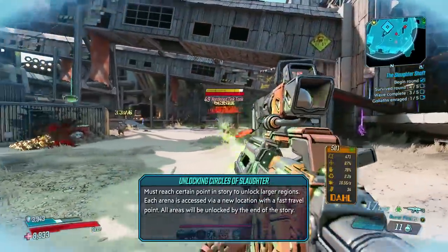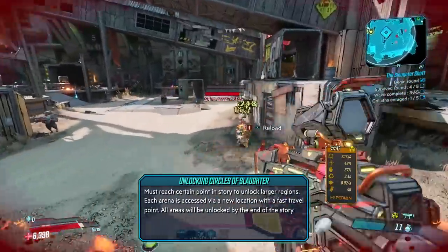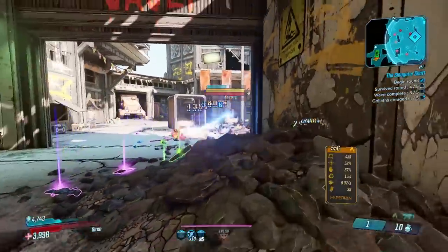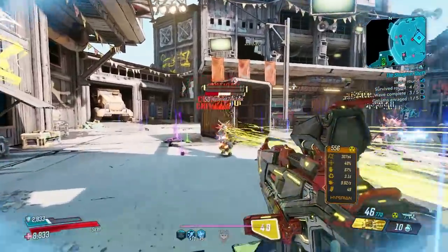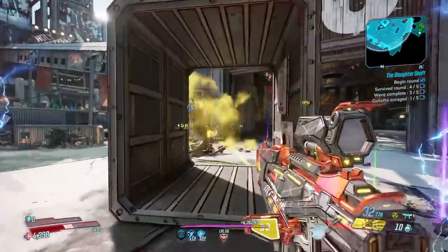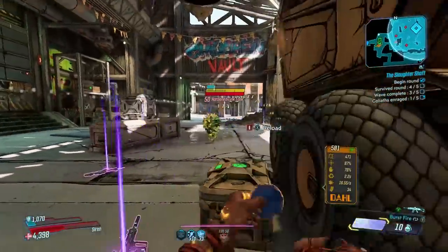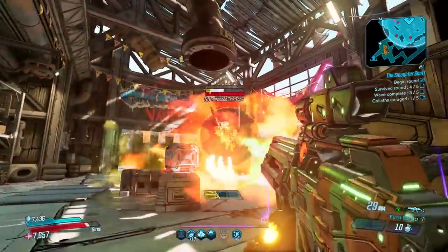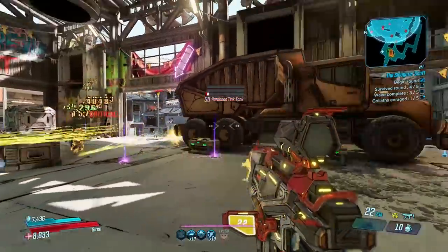Let's go over how to unlock the Circles of Slaughter. These are very similar to the Proving Grounds — they're easy to miss and found in specific areas unlocked by playing the story. Long story short, all areas needed to unlock all three arenas will be unlocked by the end of the story. You can just fast travel to these areas, go to the location, find the new fast travel point, and then you'll be able to do each arena.